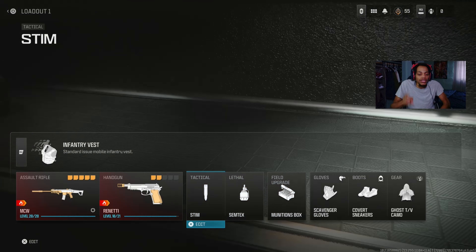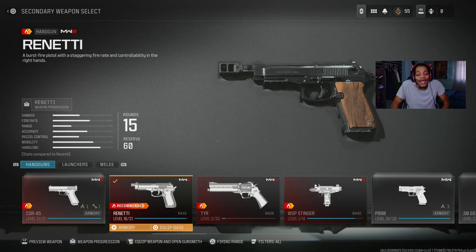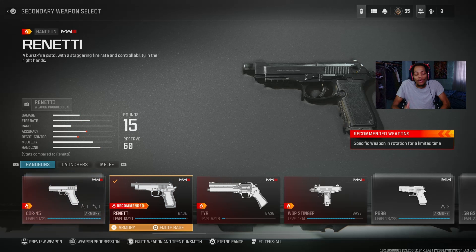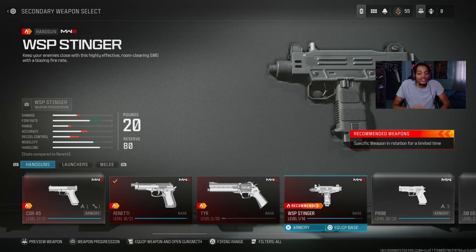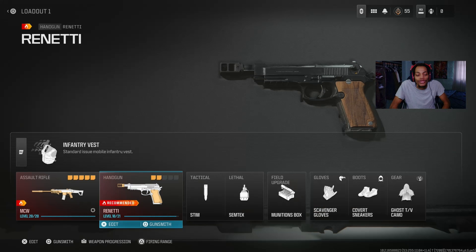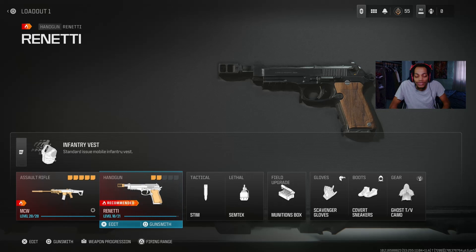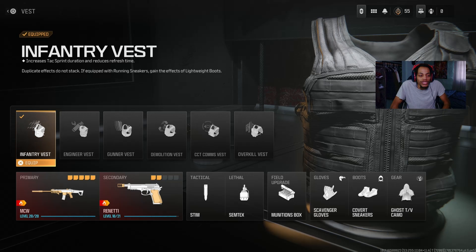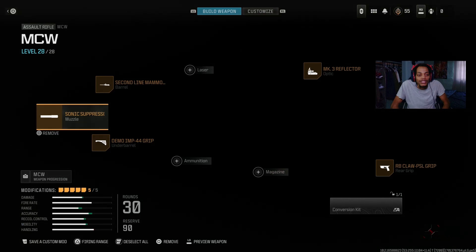I don't have a great pistol class right now because I'm grinding for Interstellar camo — I already got LMGs done, stayed up till around 6 AM to finish them. I'm working on the Renetti and a couple others for the handguns. I also use Dead Silence and Lightweight Boots — that really helped a lot. But anyway, let me show you guys the class setup for the MCW.